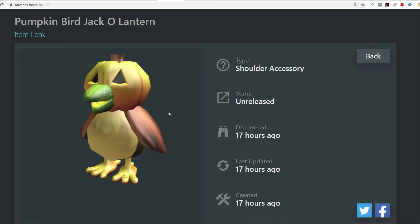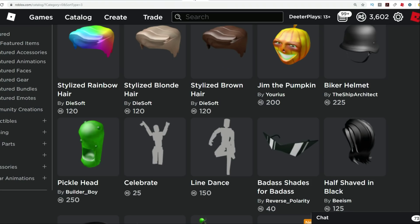Now this thing I have no idea — it's a shoulder accessory. It looks like an owl but with like a watermelon or pickle mouth and a pumpkin head. It's a pumpkin bird jack-o-lantern. Really confused about what this whole thing is but okay. I like creepy — it's good, it's creepy for Halloween, that's what we like.